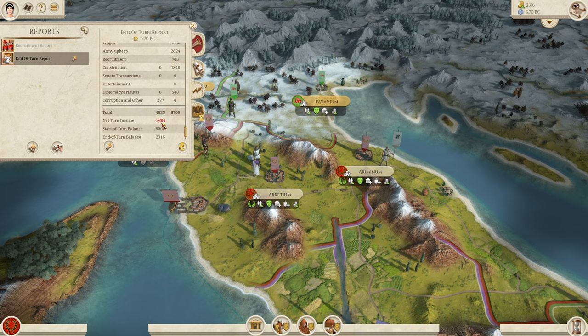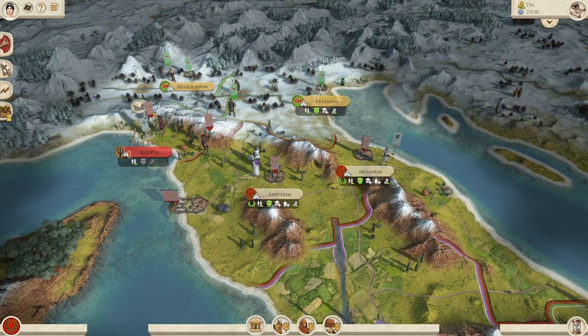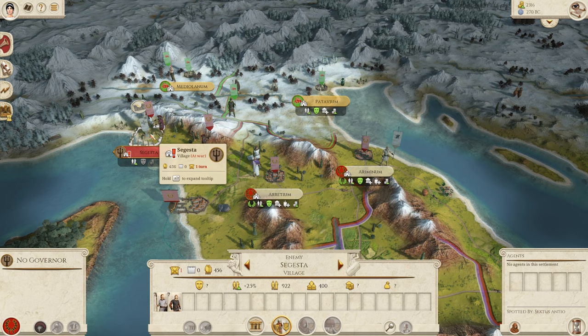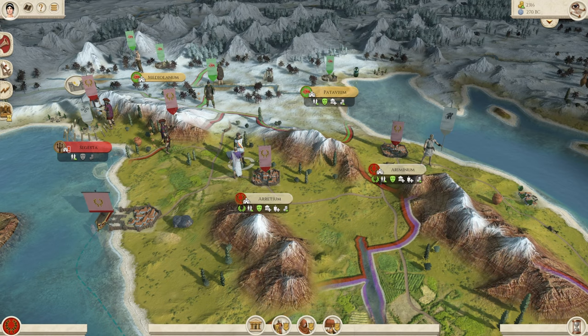Our end turn report basically says we spent two and a half grand more than what we were bringing in. And then finally we have Sagesta — we have nine turns left on the mission. We're going to leave this here because remember, once the end turn is over, we will automatically gain Sagesta without a fight. Like I mentioned, we're going to get into battles in a little bit, and this is the perfect reason why.